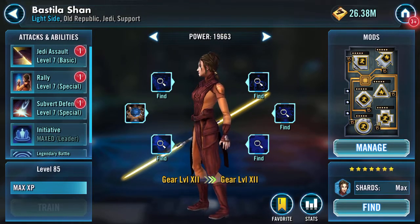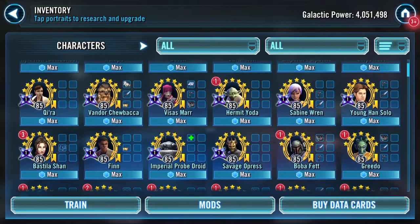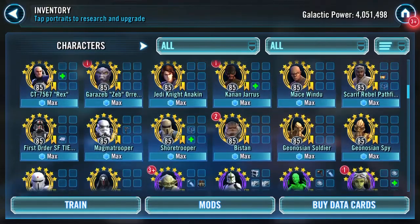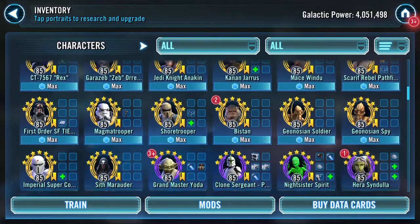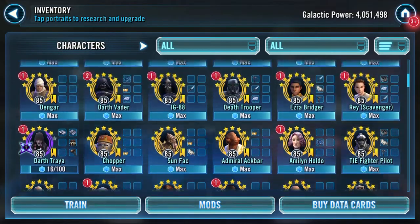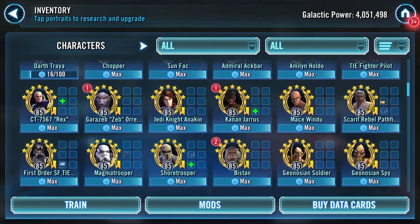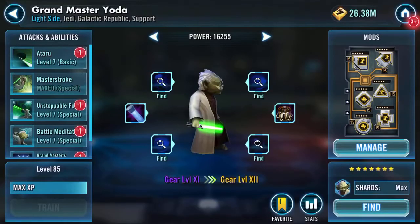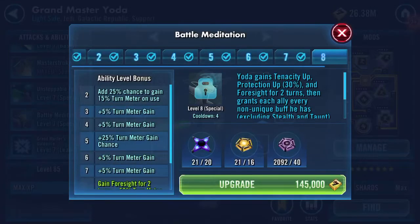I'm going to scroll through for the other one. Kanan — not sure. I can't make up my mind — do I go with a crew member? I can't decide, but one thing I can decide on is the ability upgrade.